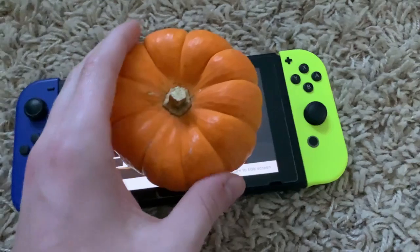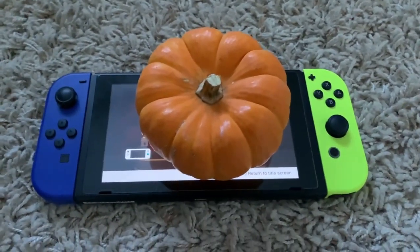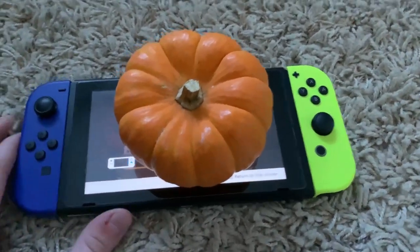The pumpkin just came out of nowhere. I don't know what to do. It looks so weird. How did this happen? I'm not even sure how this happened, but if someone could please help me get this pumpkin off of the Switch, that would be a great thanks.